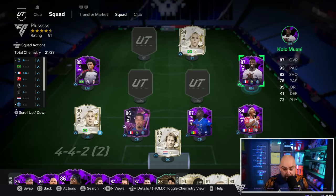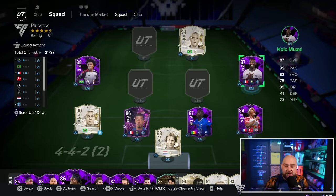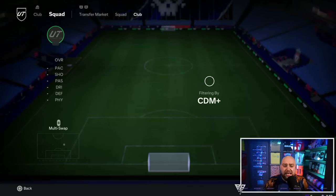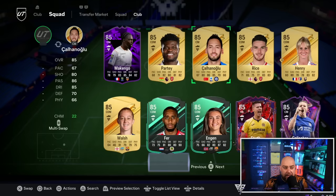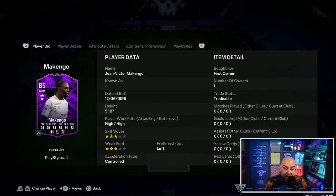On the right mid we've got a PSG linker - this is the reason I'm doing this video a little bit late - and it is Kolo Mwani. He jumps on in there. 1.1 million paid for him. High-medium work rates, he is in the right mid position but the tactics will switch him around. Centre defensive mid on the right-hand side is going to be one which I packed yesterday, and it is Mekengo. He's 5'10", high-high work rates, 3-3, and he's linked with Fuma.